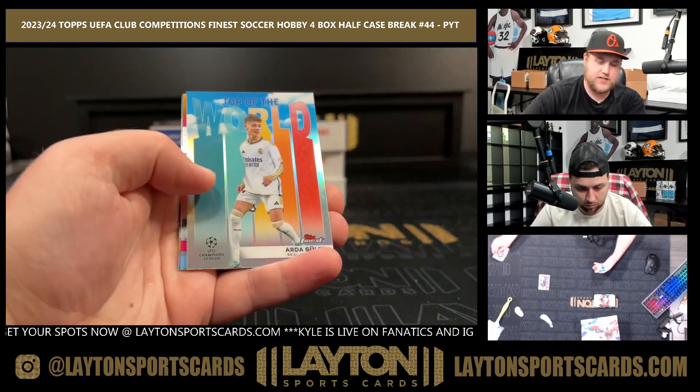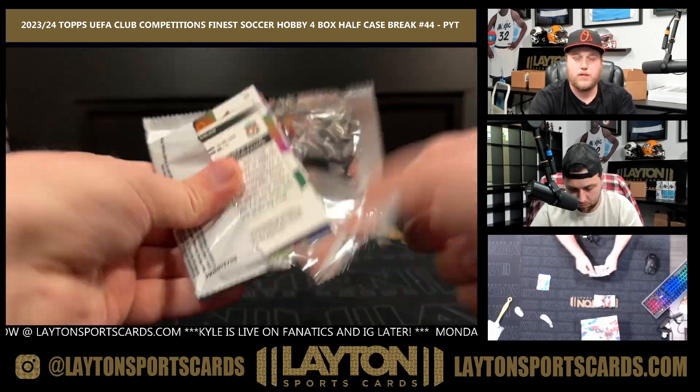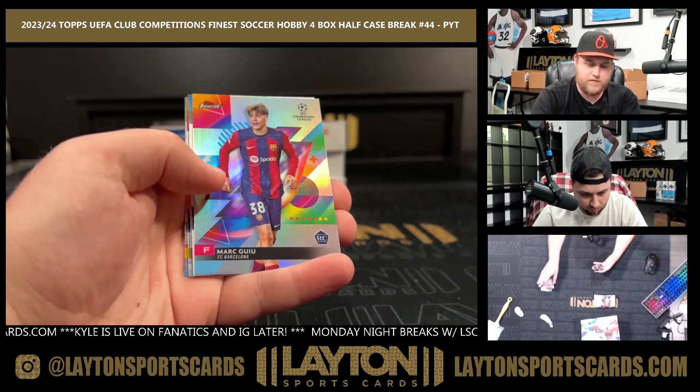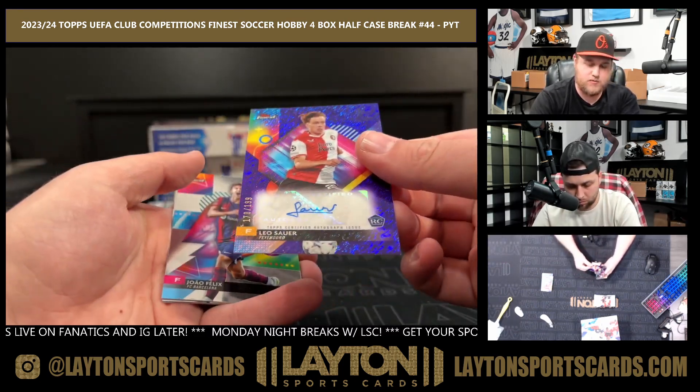Refractor of Ansu Fati for Brayton. Refractor of Vinicius Jr., refractor of Marc G and Leo Sauer for Feyenoord — nice one there, numbered to 199.